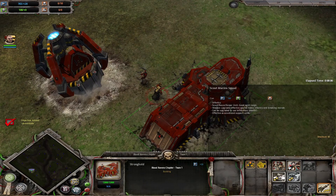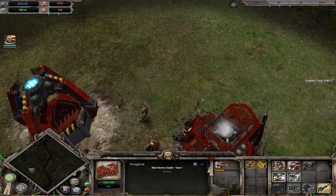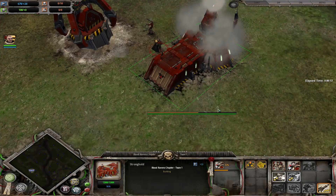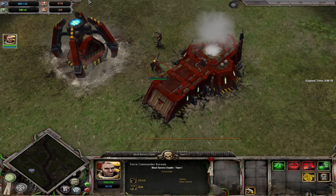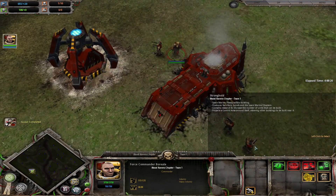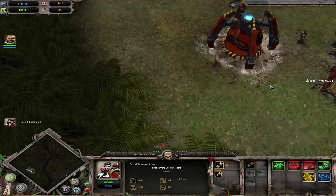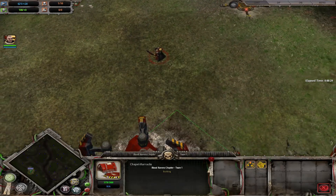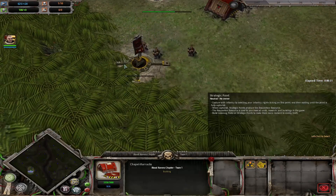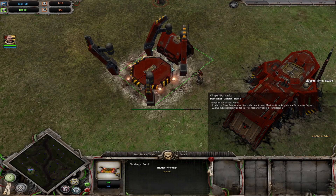And a scout squad for quick capture of points, as you want to get as much requisition as quickly as possible. The barracks takes a little while to build, so we'll use them up there. Let's get that scout squad reinforced. The chapel barracks is building, so it should be ready soon — takes a bit of time, so we'll just wait for it to finish.